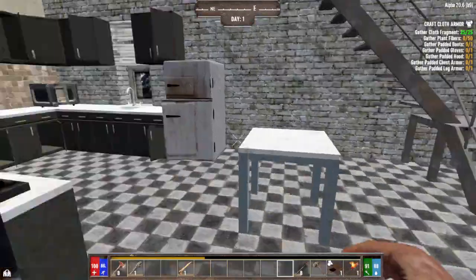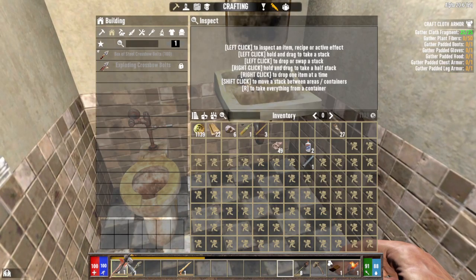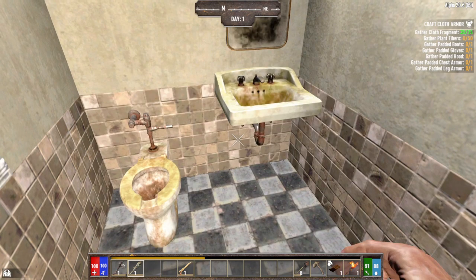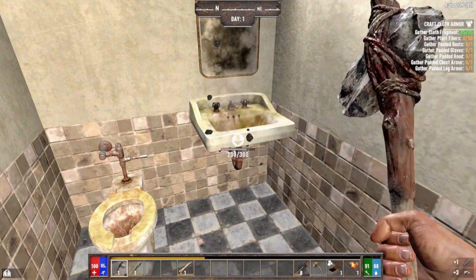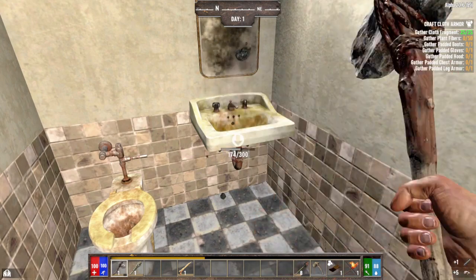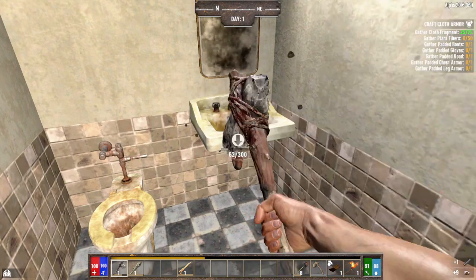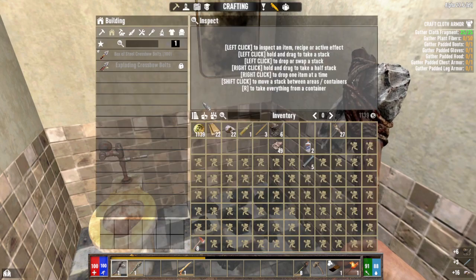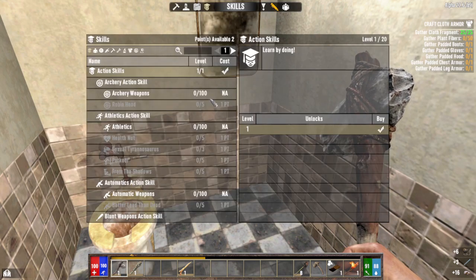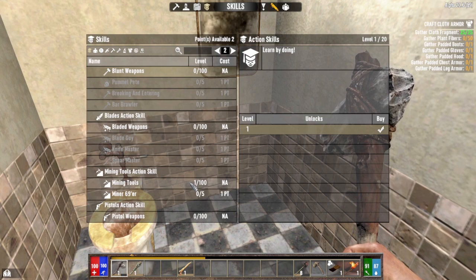Let's use this tool since it's about to break. I can get some pipes from in here — I think I only need two but I might as well finish what I started. Let's see what skill points we've got — two. They don't give you a whole lot in the beginning, you really have to get your stats up before putting points in anything, so I'm going to save those points for now.